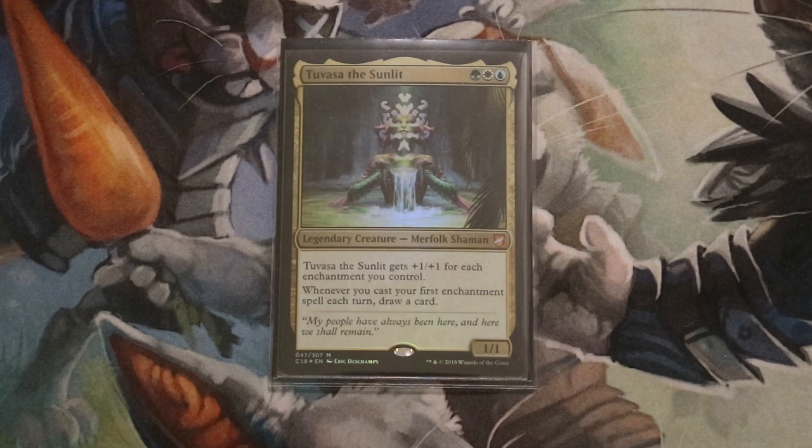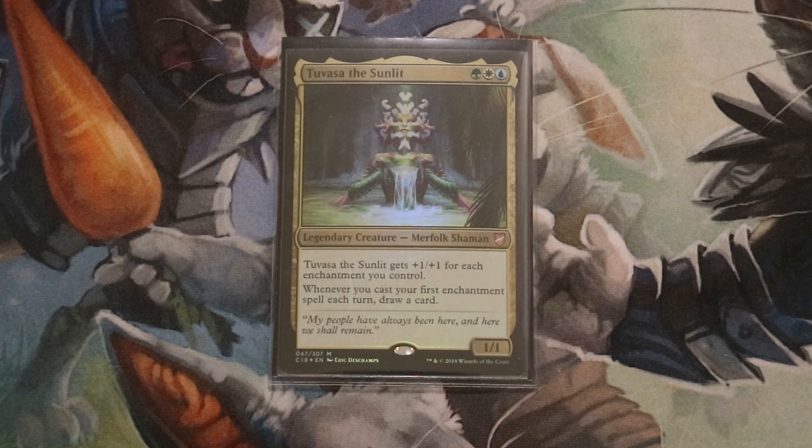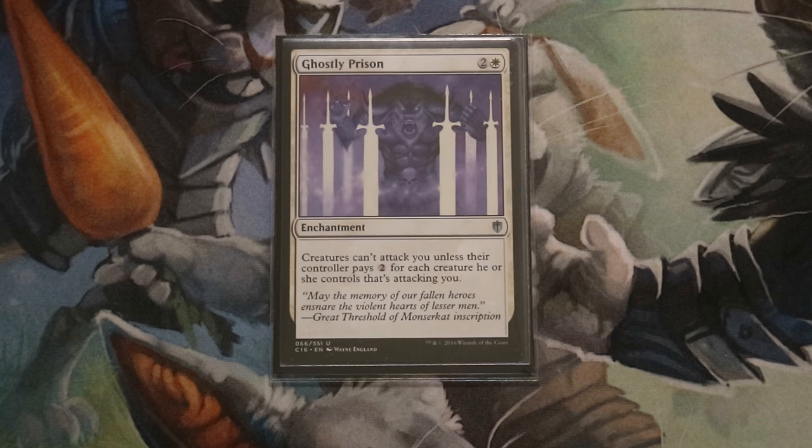There are a lot of different game plan paths with this Bant enchantment commander, and I like that. Tuvasa can be built in many different ways — there's no single correct build. When it comes to stacks cards, don't include any auras or cards meant purely to help achieve a Voltron win. Your stacks enchantments will give you Voltron potential automatically. Every stacks enchantment you consider needs to earn its place.